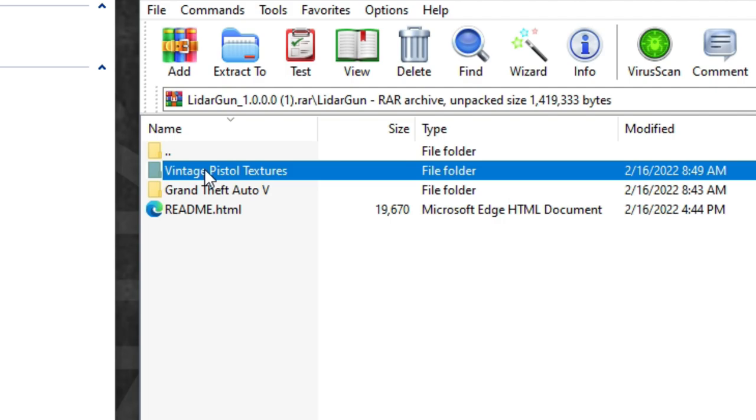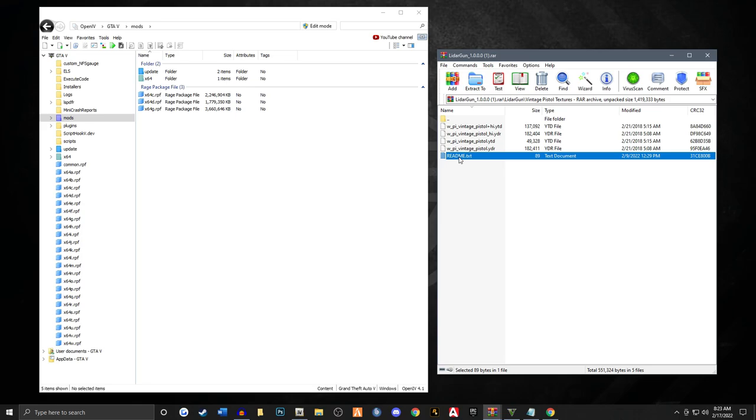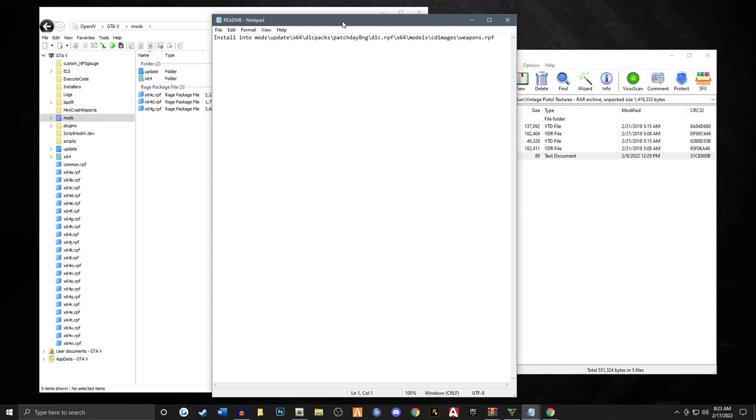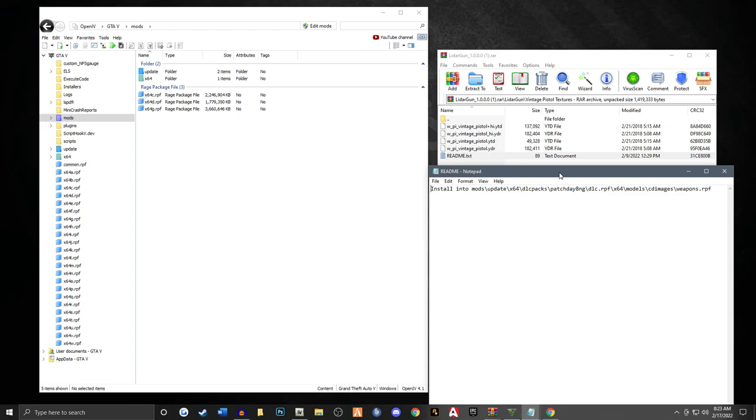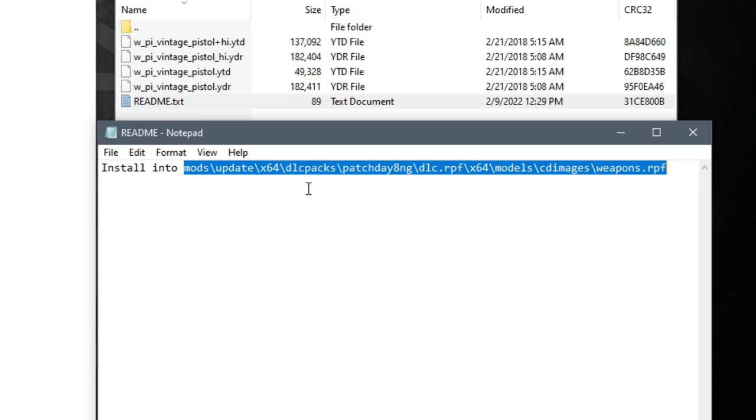You should see a mods folder right there, which you've already created. You're going to see the vintage pistol textures folder inside the LiDAR gun RAR file. We're going to open this up — it has several texture files and a readme. If you open the readme, we're going to see the pathway. It's pretty simple. We're going to bring this down here so we can see the pathway easily. The model for the radar gun is by Scaris.